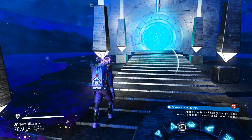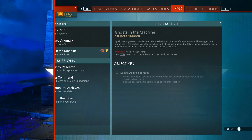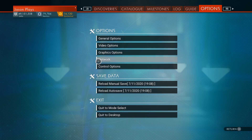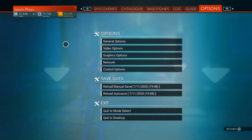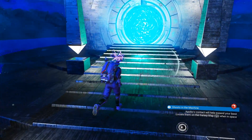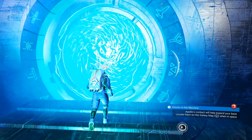All credit goes to Postman Tom — he's the one who found it. Before you jump into this portal, remember to go to your options, hit your network settings, and make sure your multiplayer is disabled. If anyone else is there and they decide to hop in and get that ship, you will not be able to get it — they could steal it from you. So cut them off at the pass and do not have multiplayer turned on.